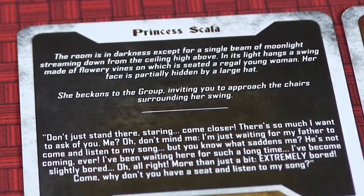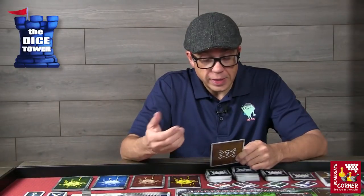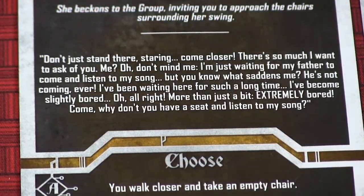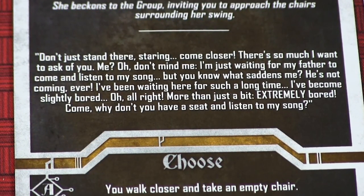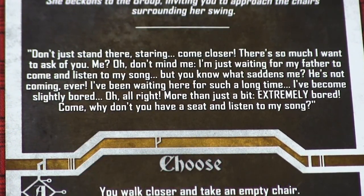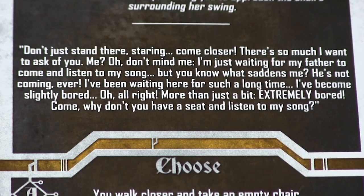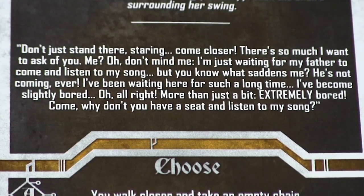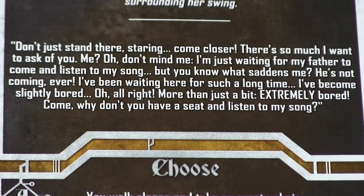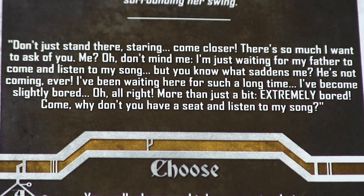In this particular story for Princess Scala: the room is in darkness except for a single beam of moonlight streaming down from the ceiling high above. In its light hangs a swing made of flowery vines on which is seated a regal young woman. Her face is partially hidden by a large hat. She beckons to the group, inviting you to approach the chairs surrounding her swing. 'Don't just stand there staring. Come closer. There's so much I want to ask you. I'm just waiting for my father to come and listen to my song. But you know what saddens me? He's not coming, ever. I've been waiting here for such a long time. I've become more than just a bit extremely bored. Come, why don't you have a seat and listen to my song?'